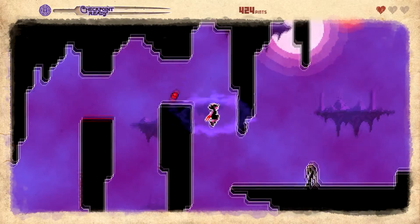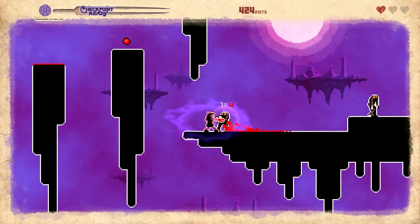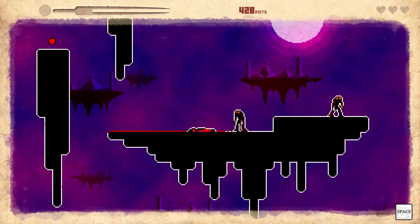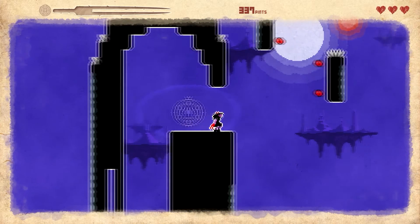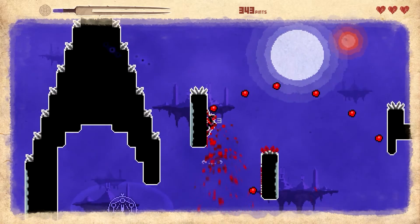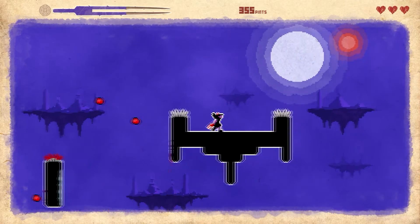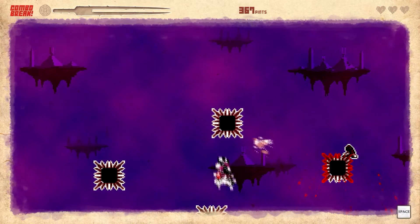Another point I didn't really like were the controls. This game offers you to use a keyboard or a gamepad and you only have two buttons apart from your d-pad — the attack button and the jump button. The attack button does everything: it does a dash attack, it does a kick, it does a high kick, and it does your claw attack. The problem with that is that the game doesn't always register those inputs correctly.